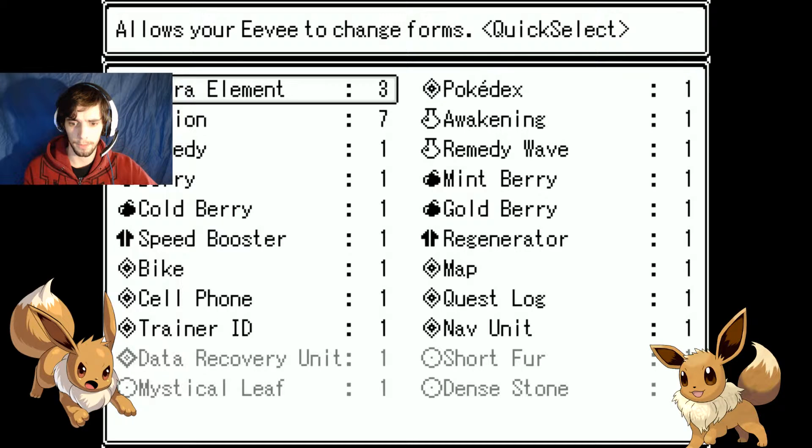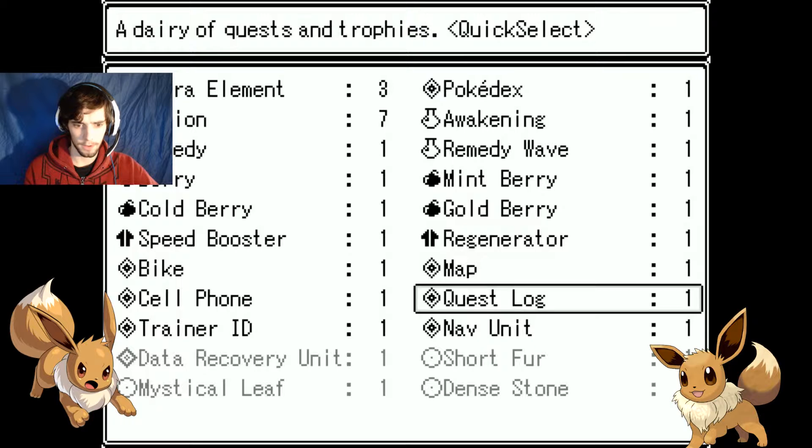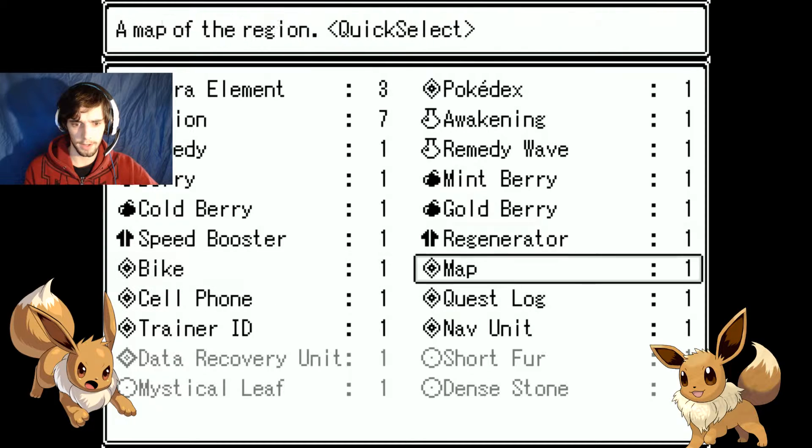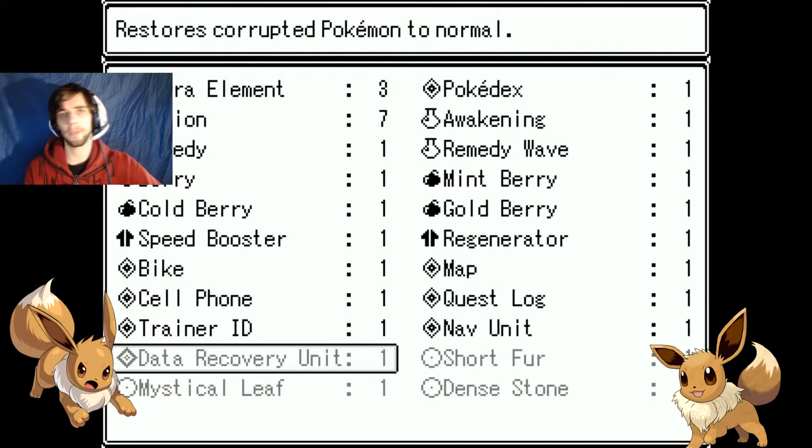So if I go to items, you will now see that I have a Pokedex. If I can find it... it's around here somewhere. Here we go. Data recovery unit. Now, essentially there are two different types of Pokemon. There's normal types, and then there's corrupted types. And whenever I run into a corrupted type, once I defeat it, it will automatically be caught by this. And then it will restore it from the corrupted Pokemon into an actual Pokemon. And apparently that's how capturing works.